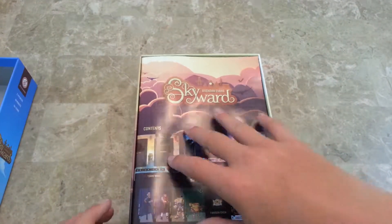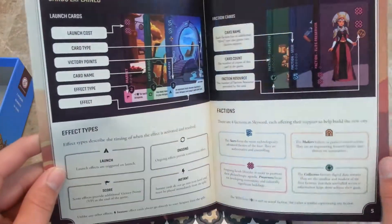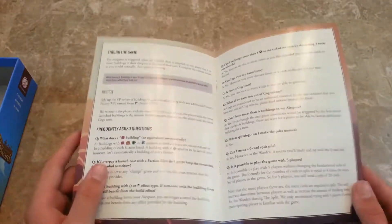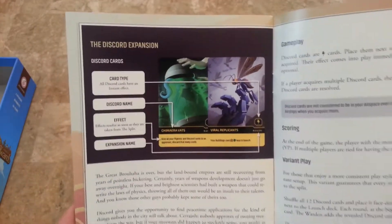So the rulebook — they did a good job on the rulebook. It shows you what's inside and gives you an overview of the rules. They did a good job on the cards, but the coolest thing is that it has two included expansions. In the back of the book it clarifies cards and then shows you the expansions: the Allegiances expansion and the Discord expansion. It explains those in detail. Good job on that.